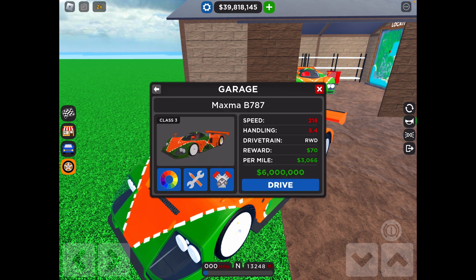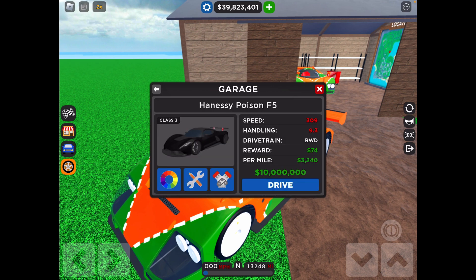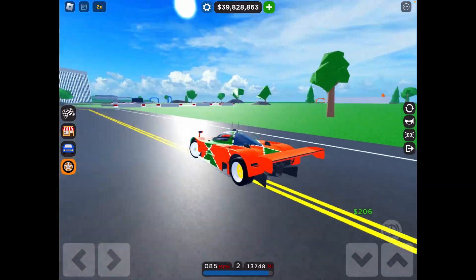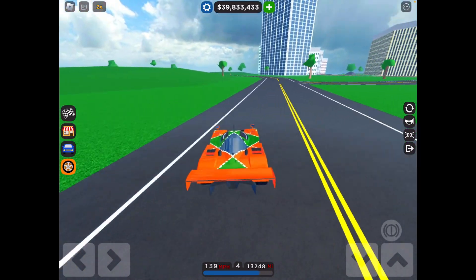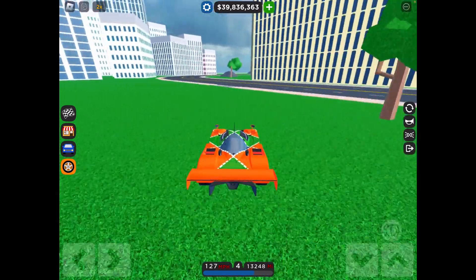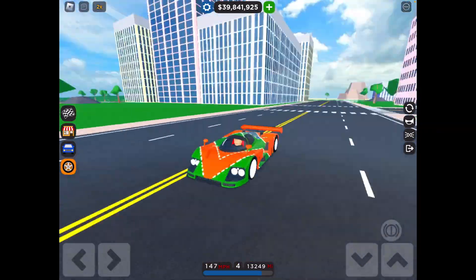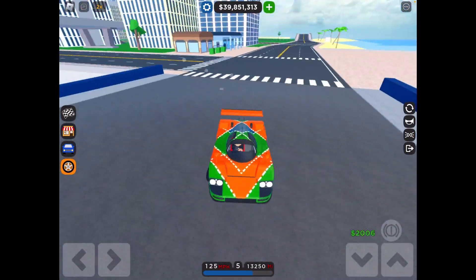The speed is 2.18 and the handling is 8.4. Now the Poison F5 is a 9.3 handling and 2.92 speed. So this is what the hunt car looks like — it's got okay acceleration speed, pretty good turning, but it's not great. It's better than the SSK Torota, but the turning is very slow, so if you try to make a quick turn you're gonna have to take a big long turn.